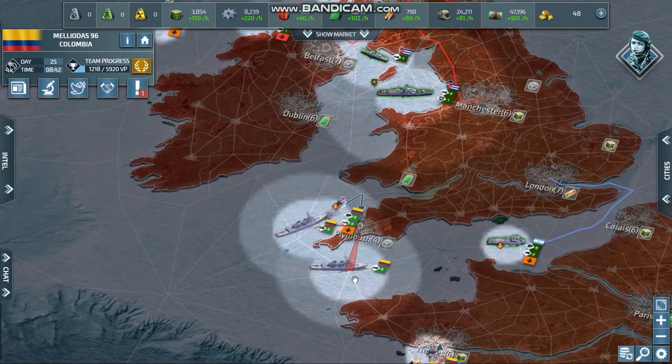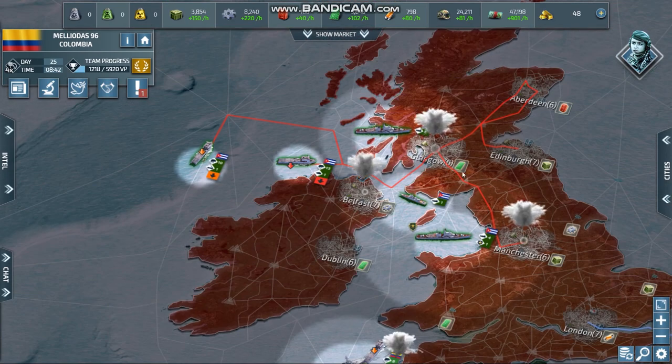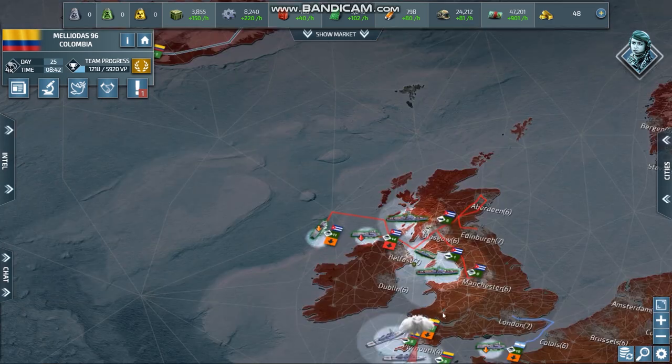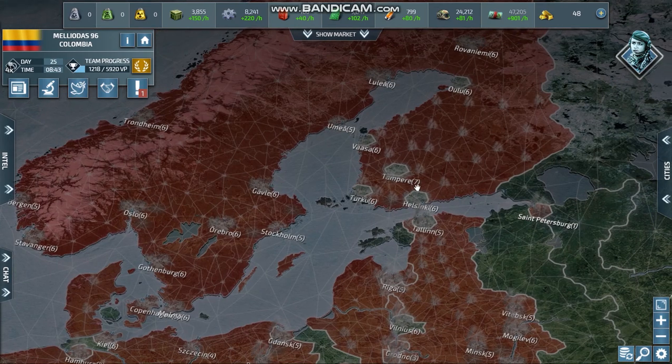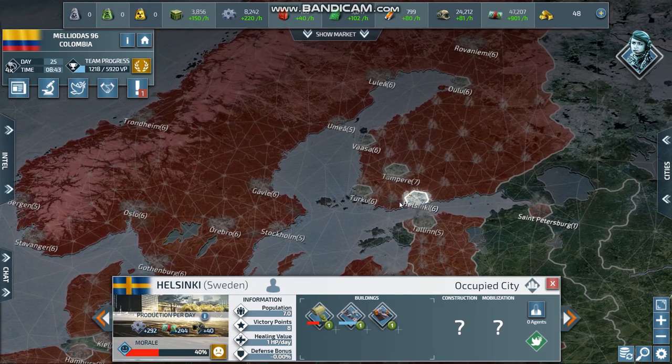But those other territories were not protected with naval units — maybe because his naval units are in other territories. Because right now he is attacking Finland and Sweden as well, so 100% he is using ships there.